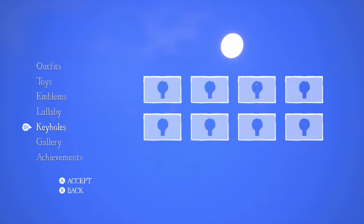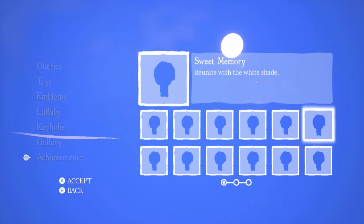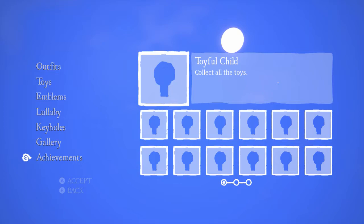No keyholes, no galleries. Not sure what they actually are yet. But I did get a few achievements, I think — reunite with the white shade. There's a lot of interesting ones on there, collect all the obvious ones as well.